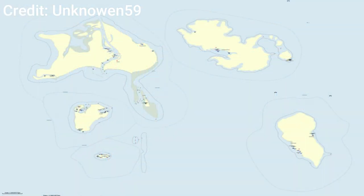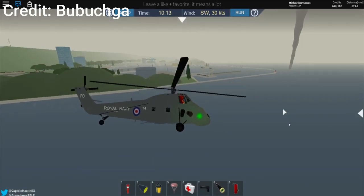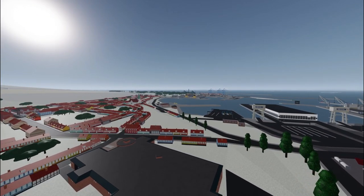If you played DSS-3 any time before Update 38, you probably know that the map we have now is very different from the map we used to have. Before Update 38, there was a completely different map. The islands themselves look very different and the actual locations of the islands were also different. In the current map, you are actually still able to see things that relate to the old map.